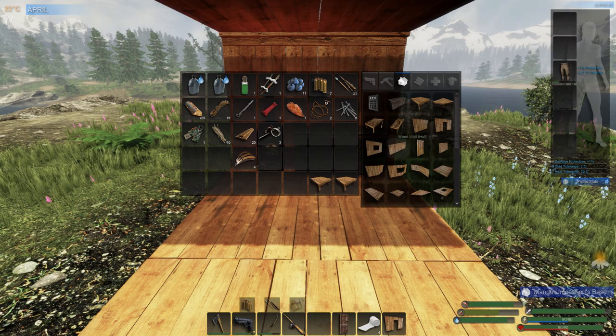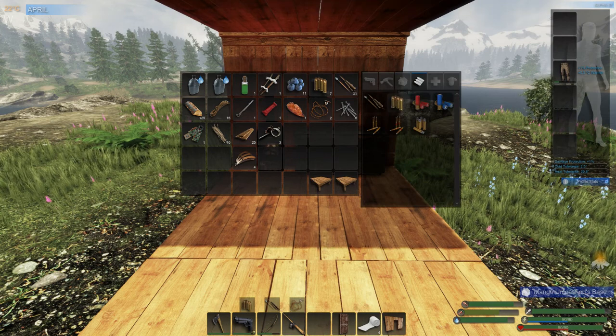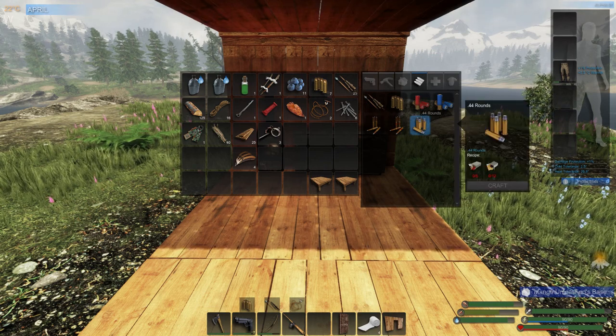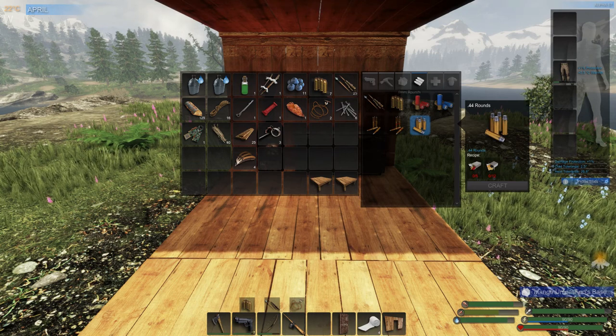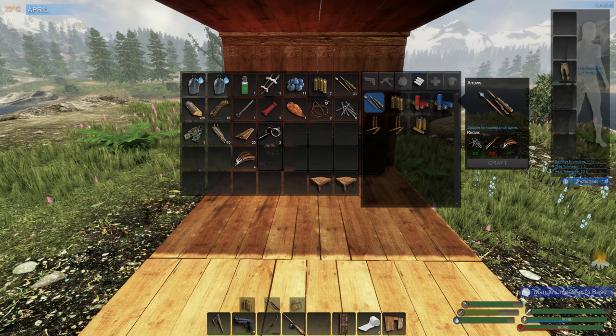The tab with the house icon is base building — walls, doors, windows. The next tab looks like three little bullets: that's your ammo crafting. You've got arrows, 9mm rounds, shotgun, rifle rounds, and 44 Magnum rounds. For 44 Magnum rounds it's five ammo casings and 12 gunpowders to make one round. For arrows you need two nails, two sticks, and one feather.